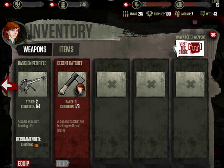Each time you use a weapon, the condition degrades by one. In this case, when I got this sniper rifle it was four out of four and now it's one out of four, which means I can use it one more time before it goes into repair mode. The hatchet has one out of three bars left, so I'm going to use it in this mission and it'll enter repair state after we finish the level.